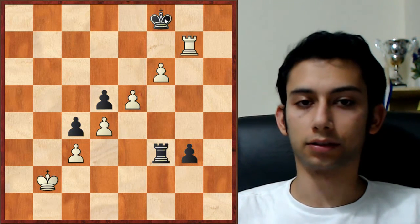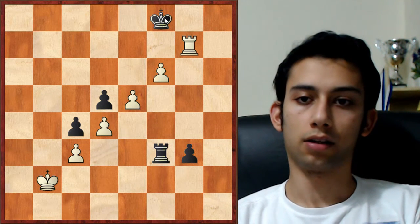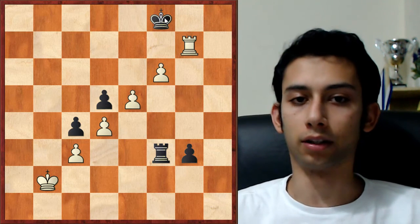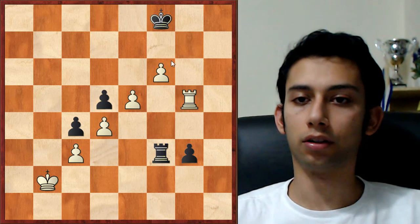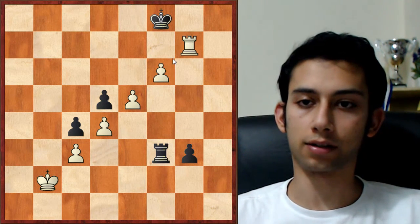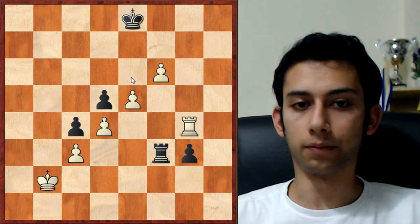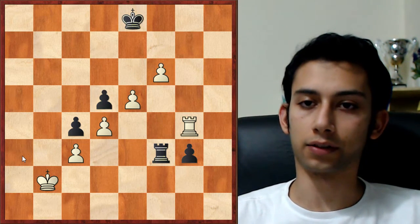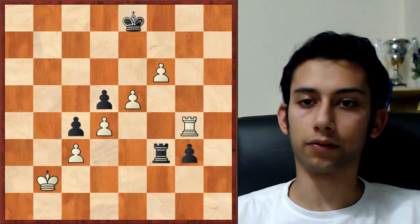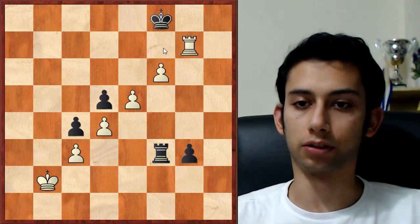Me and my friend were trying to calculate what the solution might be — we came up with an idea to triangulate and waste the move. We tried rook g5, but after king f7, rook g4, black doesn't have to play king f8 and lose after rook g7. Black can play king e8, and in that position king a3 is not as effective. If I keep going to g5 and g4, black will just go to f7 and e8 back and forth, and when I go to g7 he'll play king f8 transposing to the start. So this is not the solution either.